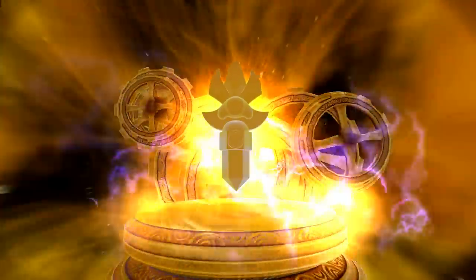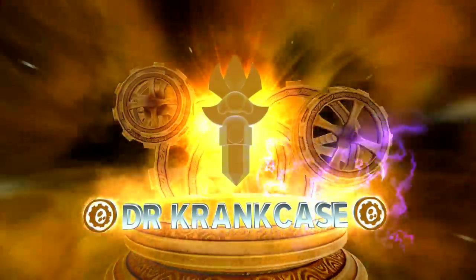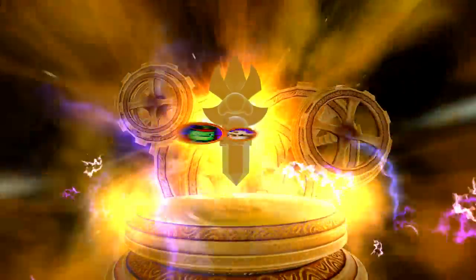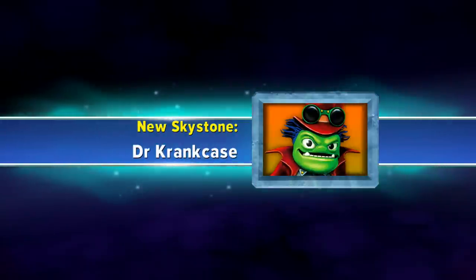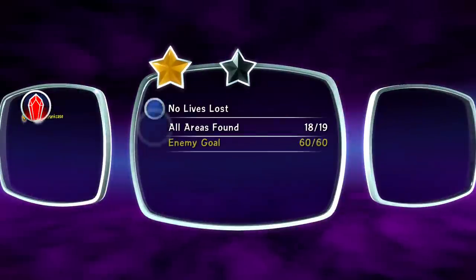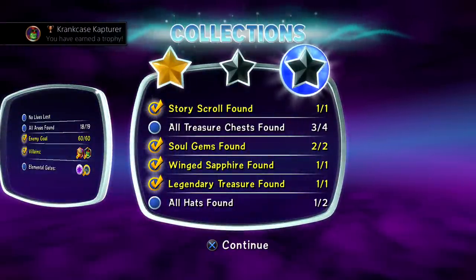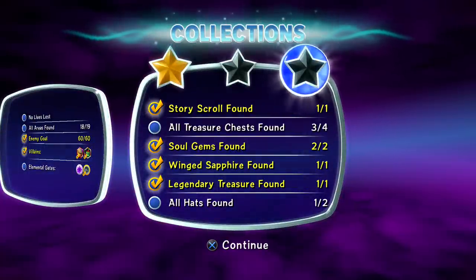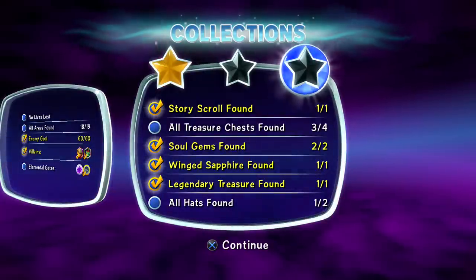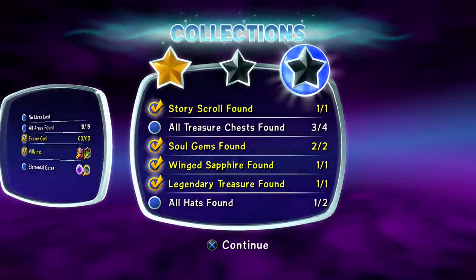So we have indeed captured another one of the Doom Raiders, which is awesome. So that means — who's left? There's Wolfgang. There is, of course, the Golden Queen. I'm not sure who else — I don't remember which are the other Doom Raiders. But that was a pretty good performance, if I may say so myself. And we also get the Dr. Crankcase Skystone, which is fantastic. Did pretty well all in all, and we actually did very well with the treasures too. So there you guys have it — this will of course conclude another part in the Skylanders Trap Team walkthrough. If you guys enjoyed it, please don't forget to thumbs up the video, share it with your family and friends, and have a fan-flipping-tastic day. I will catch you guys next time. Peace out, see you laters, alligators. Bye-bye, guys!